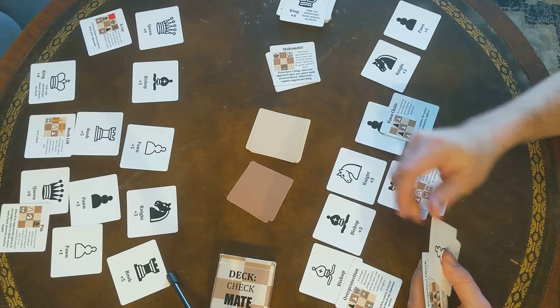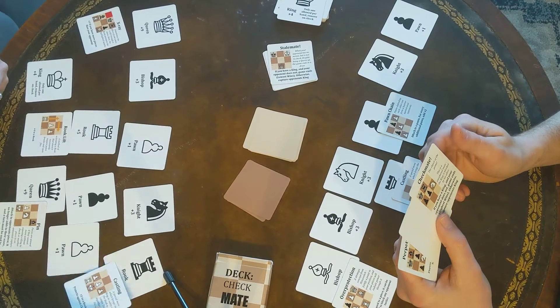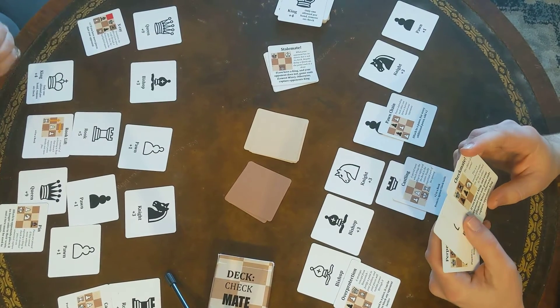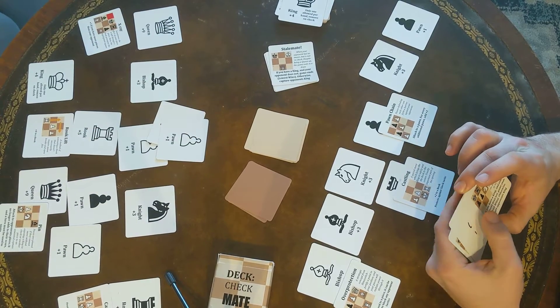I'm also going to play a knight and a pawn. Just keep picking up pawns. I'm going to do castling, which adds plus two to a rook. And then I'm going to throw down two more pawns. And that's my turn.